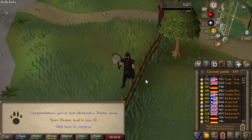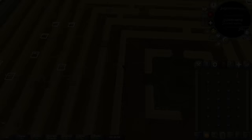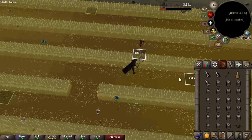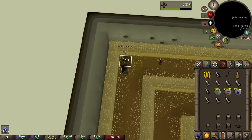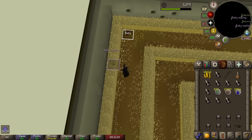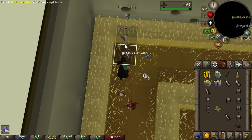With level 17 we can now enter Puro Puro, making the process much quicker. Inside, we camp a baby impling spawn in the corner — it only takes a few seconds to respawn, giving 18 Hunter experience each time. Brought some freeze runes just in case it decides to fly away, but for the most part it hugs the wall. Not the quickest method, but with Puro Puro unlocked this became a lot more viable — getting about 8 or 9k experience per hour.